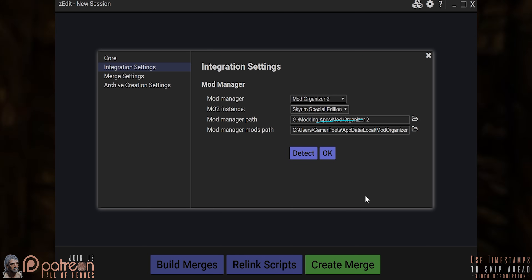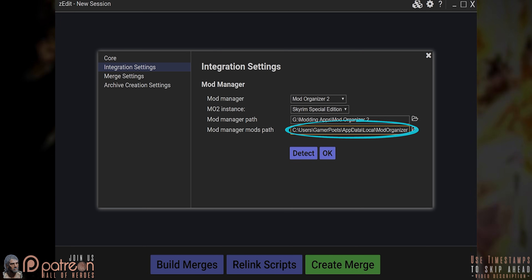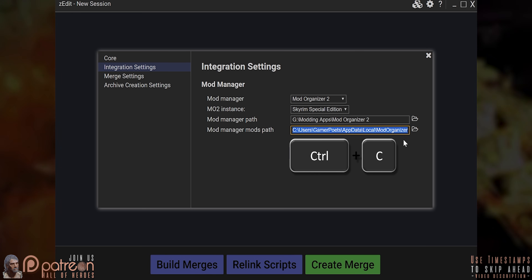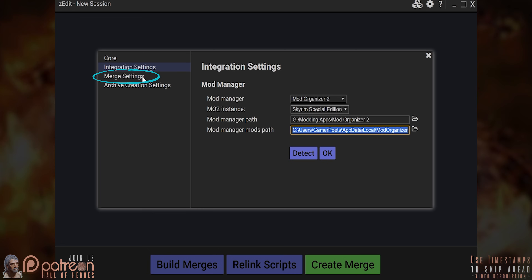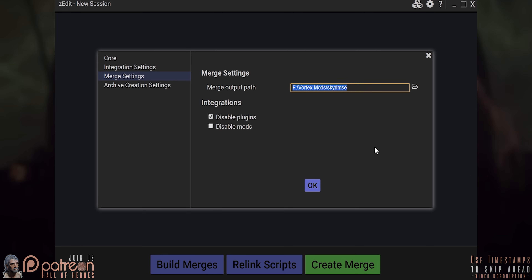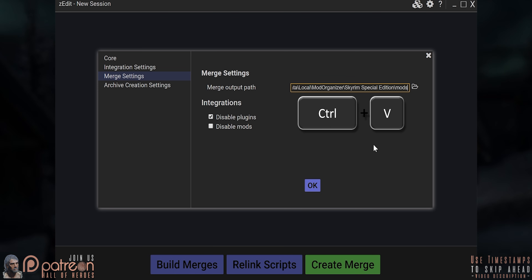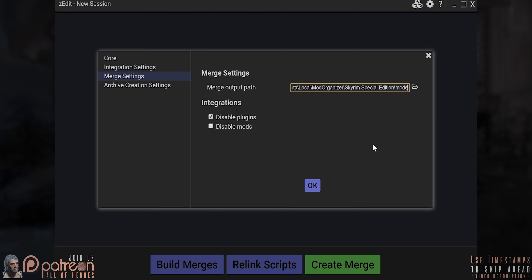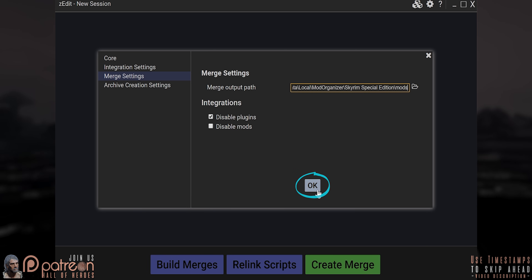For the next step, click within the Mod Manager Mods Path field. Control+A to highlight all, Control+C to copy. Merge Settings — click within the Merge Output Path. Control+A to highlight all, Control+V to paste in the path that we just copied. It's the same one. Activate Disable Plugins. OK.